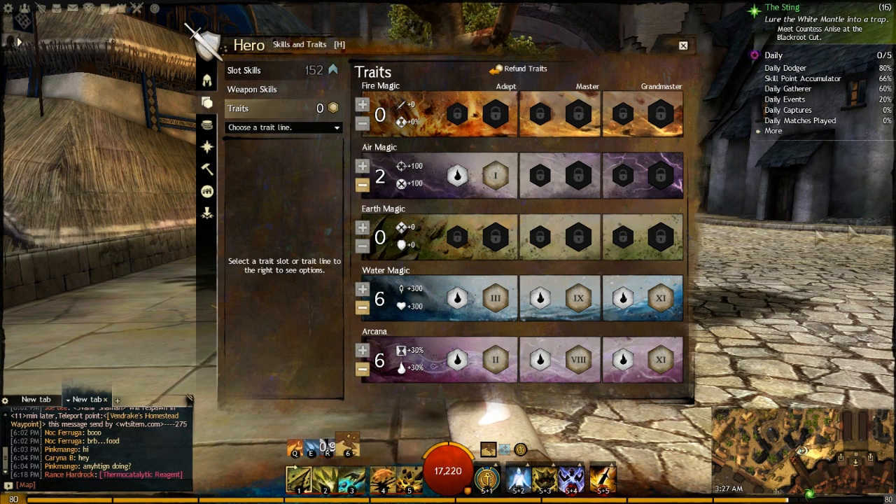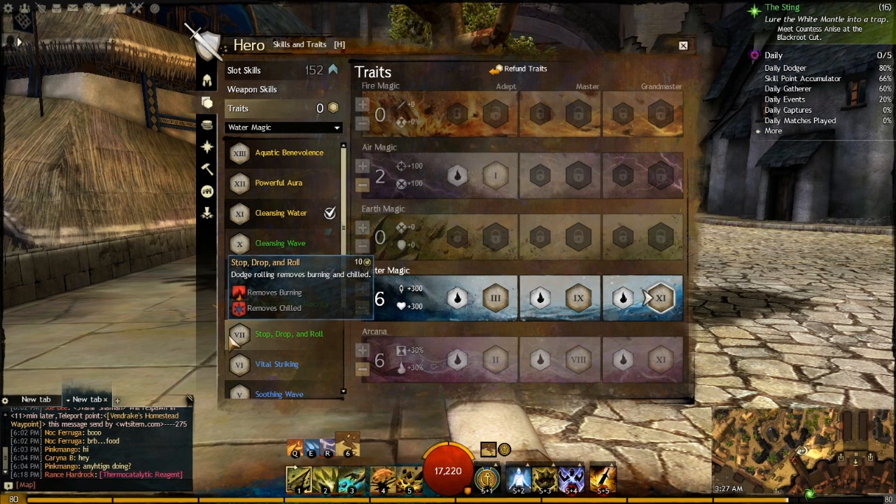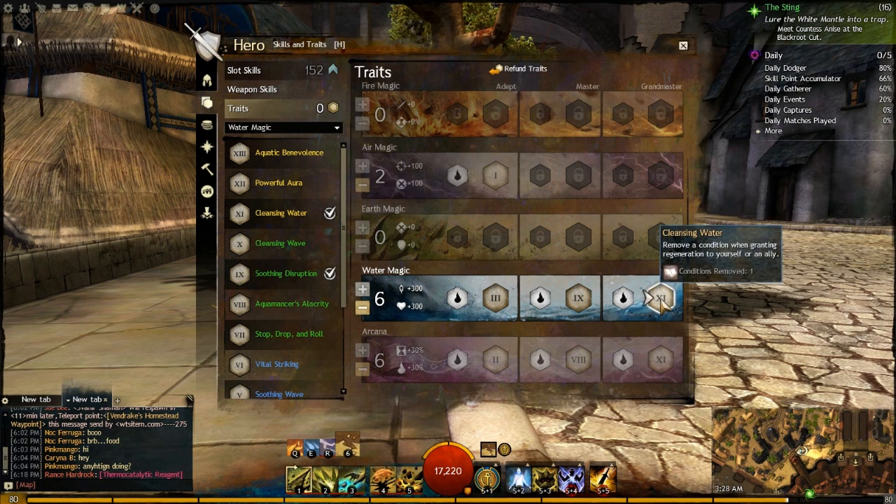There's been some discussion over Stop, Drop, and Roll as a trait alternative. It is quite a selfish trait, but Burning and Chilled are some of the most powerful conditions in the game — especially Chill against the Double Dagger Ele when we're attunement dancing and casting as many spells as possible. It really shines when solo roaming or when you're not focused on supporting your group. But I really like Cleansing Water for the group support aspect.